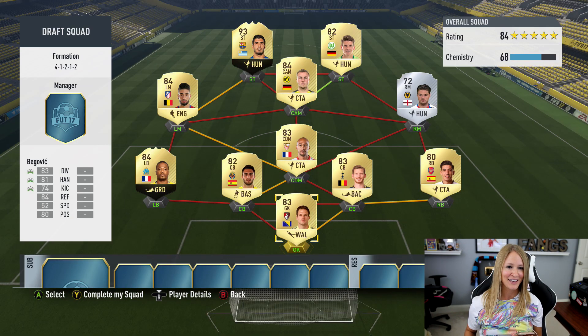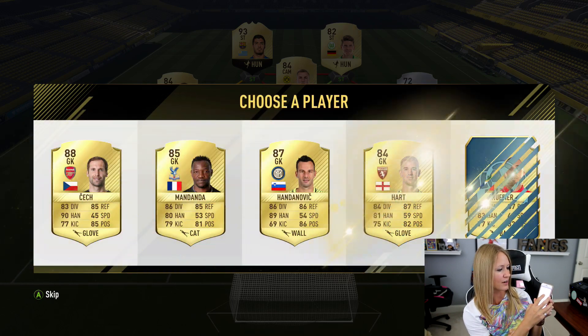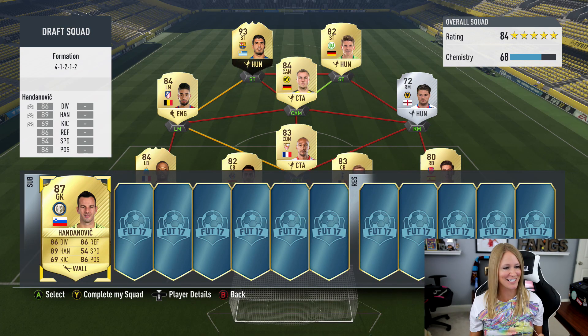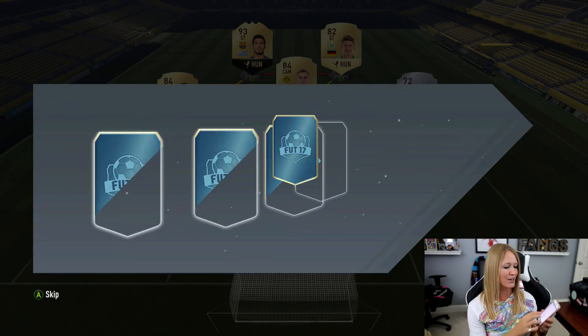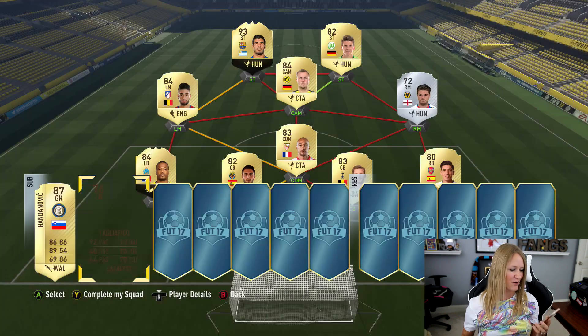Let me check — I still have a ton of Snapchat messages left. Let's just pick the rest of the bench from those too. Tyler Fitzpatrick says player three — Han Donovich gets picked. Then VRCG picks number four — that's a bit of a waste, but okay.